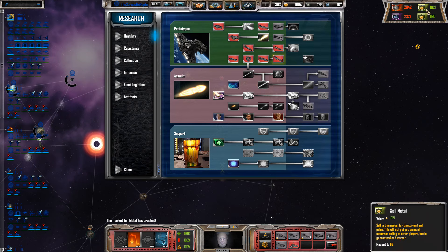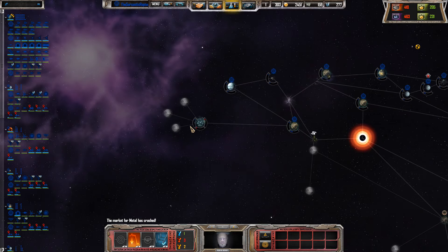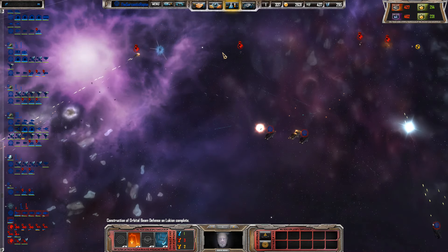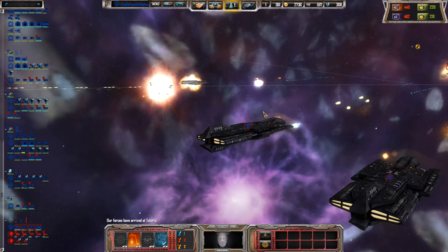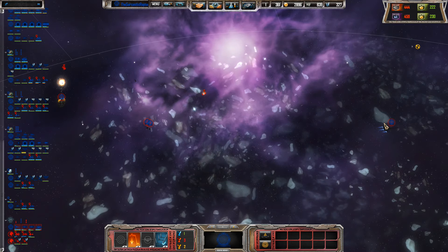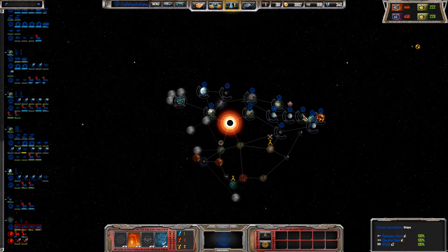One of our enemies has built a titan — oh, that's not good. There are quite a few enemy ships here actually. Our ships have left Fae space. Should be fighting and eliminating that.